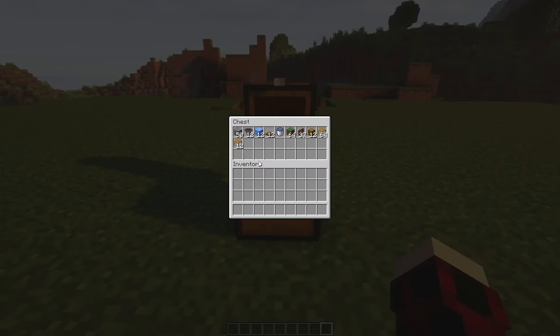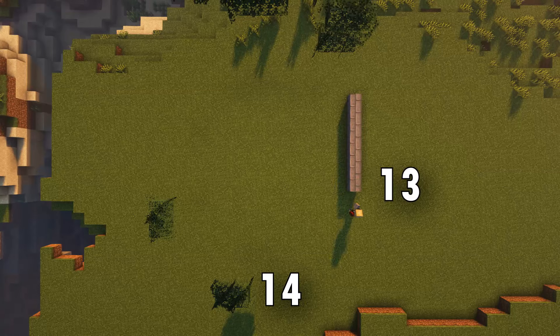These are the materials you're going to need — the scaffolding is optional and can be replaced by either ladders or soul sand. Now that you've got everything to start building, let's begin.